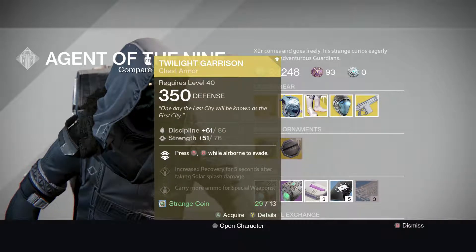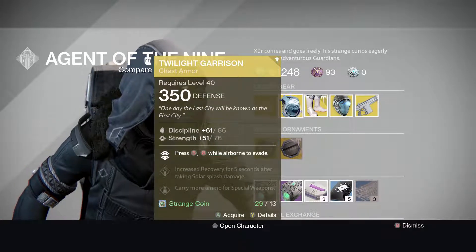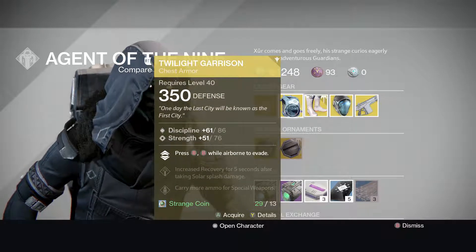Let's look at the Twilight Garrison first, for the Titan. Discipline 61, max 86. Strength 51, max 76. For 13 Strange Coins.